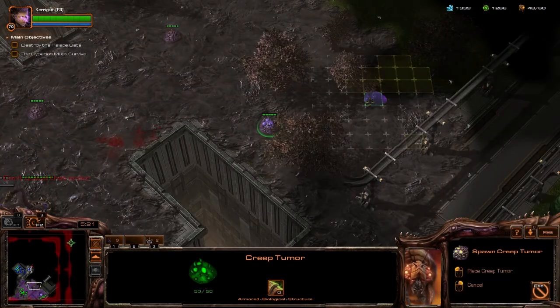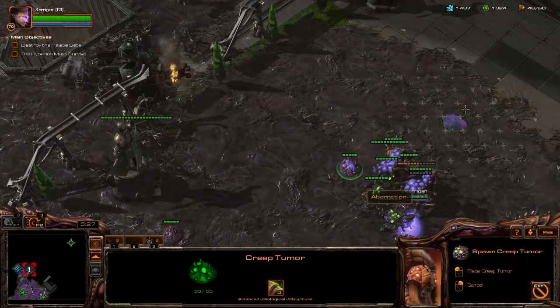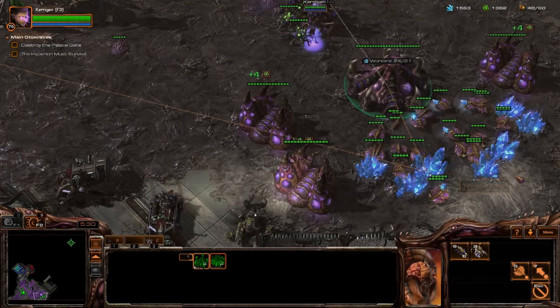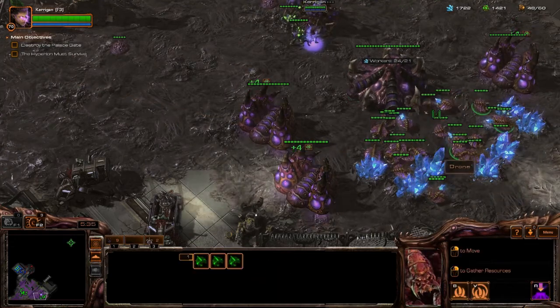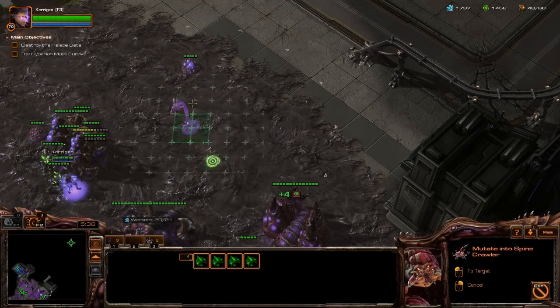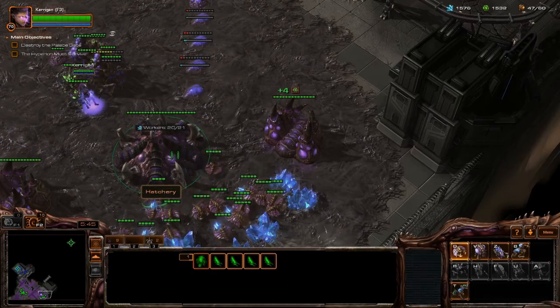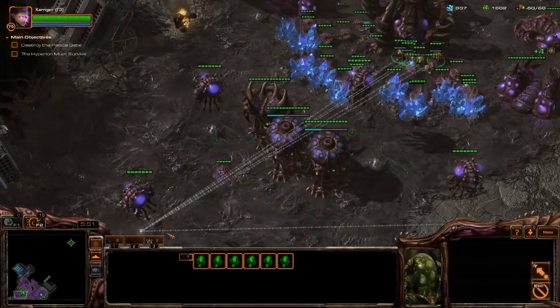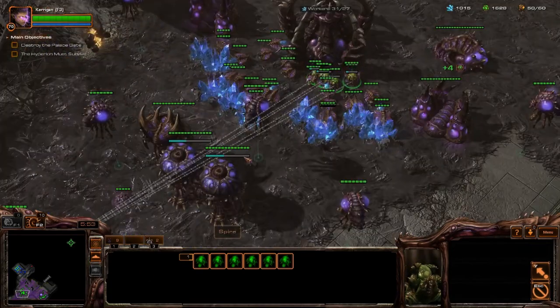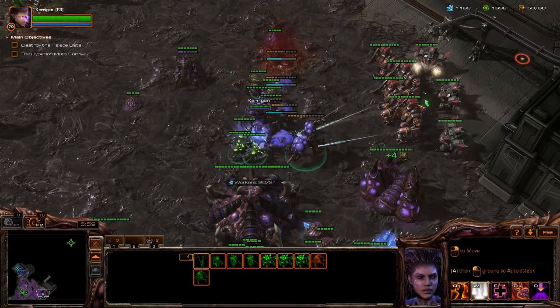I pull all my Spinecrawlers and Sporecrawlers down there into a line so they can be as efficient as possible when units come. For the most part, I'm going to park Kerrigan over here at my natural. As soon as I get my economy going, I pull some extra drones and throw down some Spines and Sporecrawlers because they'll send Banshees and Vikings at you pretty consistently, so you want some forces over there to deal with it.